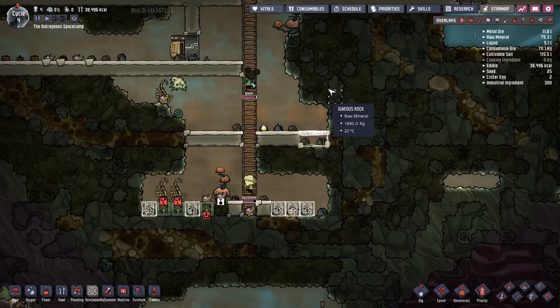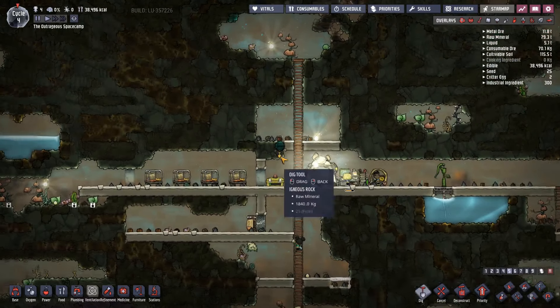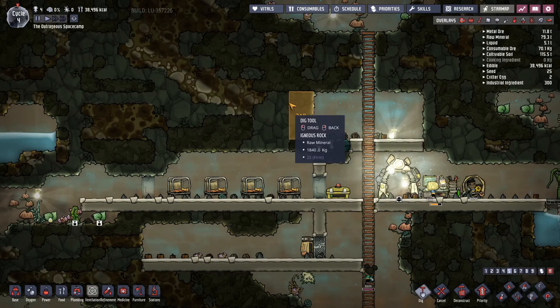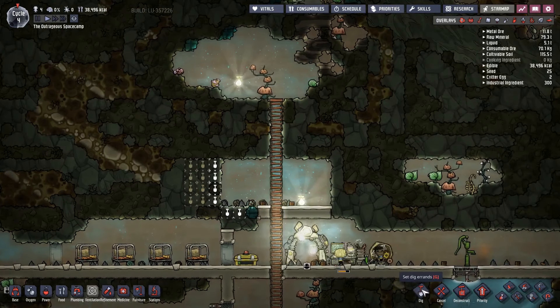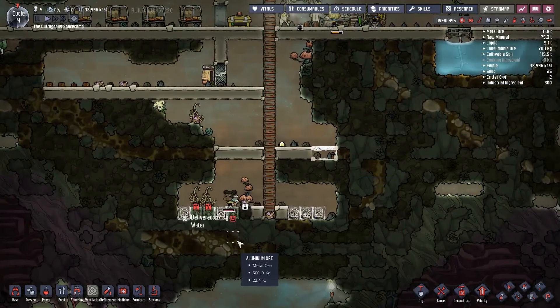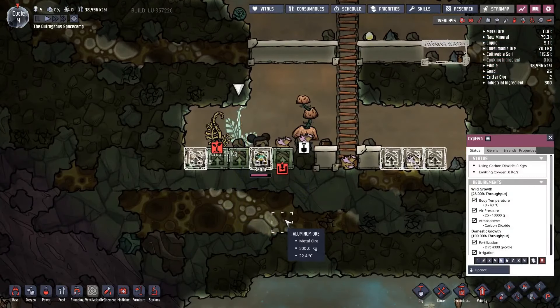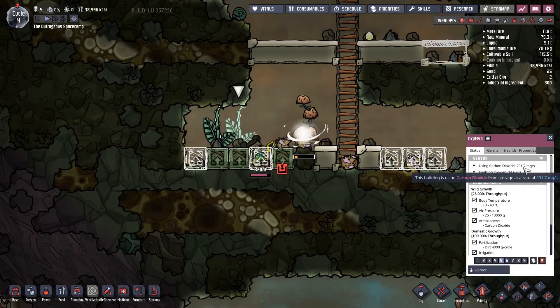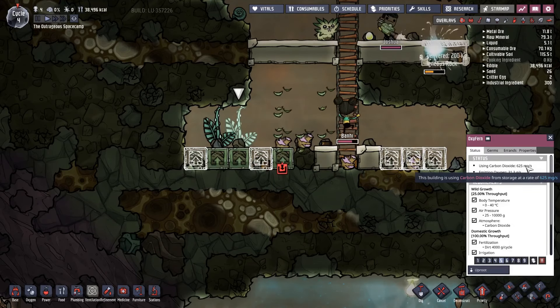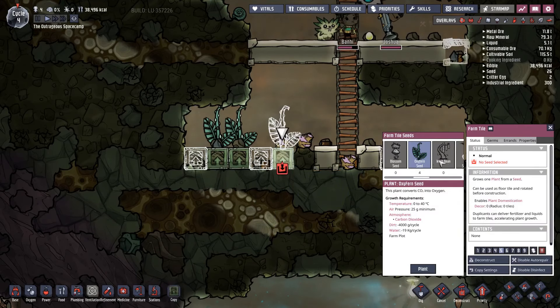Gossman's finished all the digging work assigned so far, so we'll get some more digging done — probably up there, along here a bit, and maybe there as well. This oxyfern is running now, and now that it's domesticated it's producing quite a lot. Nearly as much as one duplicant — I'd say 600 milligrams. So we need three of those per duplicant to sustain things.